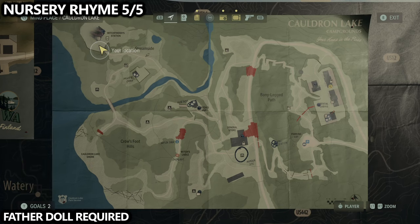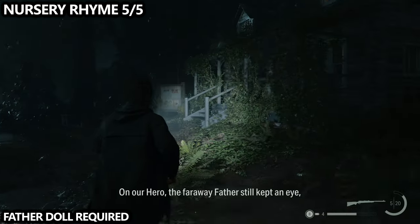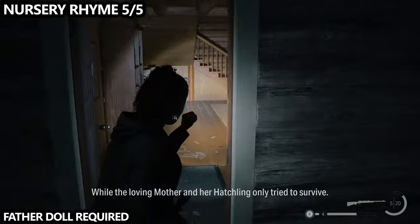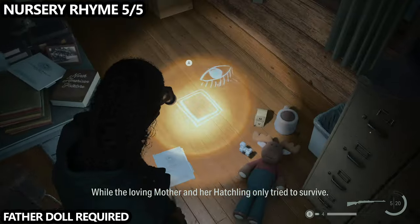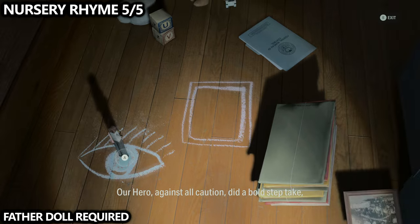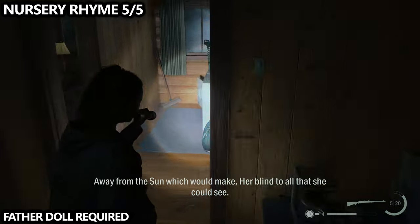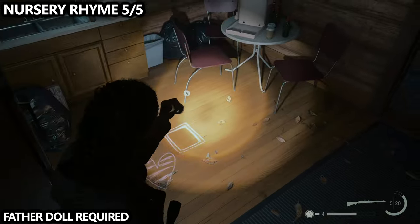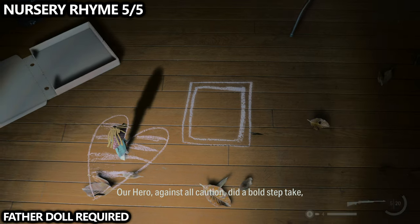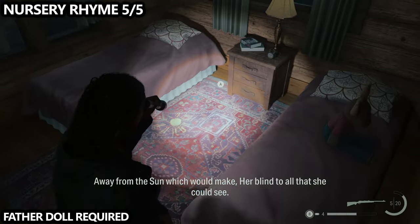Last but not least, the final nursery rhyme requires the father doll, meaning you need all other nursery rhymes done first. You can go to the rented cabins in Cauldron Lake to grab that father doll. Head into the Witchfinder Station — if you're doing it correctly, you'll hear a voiceover coming through the speakers. The solution begins downstairs: put the father on the eyeball, put the mother on the heart in the kitchen, then cross the hallway to the kid's bedroom and place the hero on the sun.